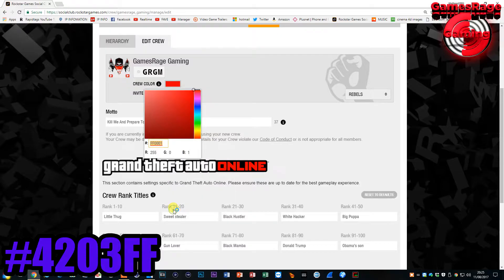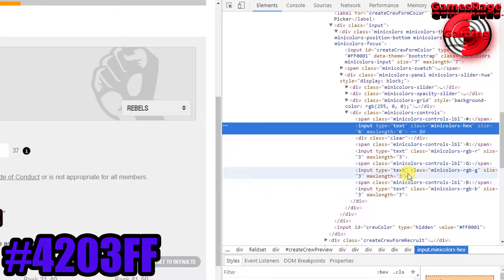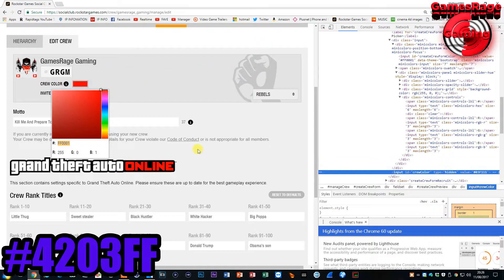Next, click on the hex code, right-click on it, and go to Inspect Element. Once you're on this page you will see all of the code appear. Look for any hex code — for example, I've got FF0001 which is red — and replace that with 4203FF, which is the modded blue. Enter the code and press Enter on your keyboard.